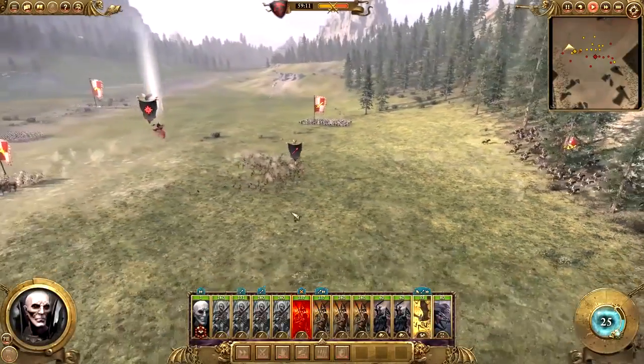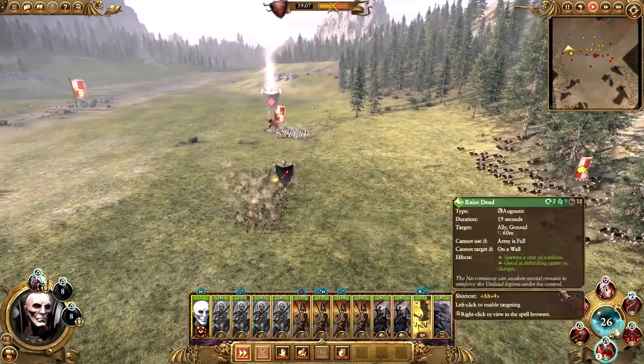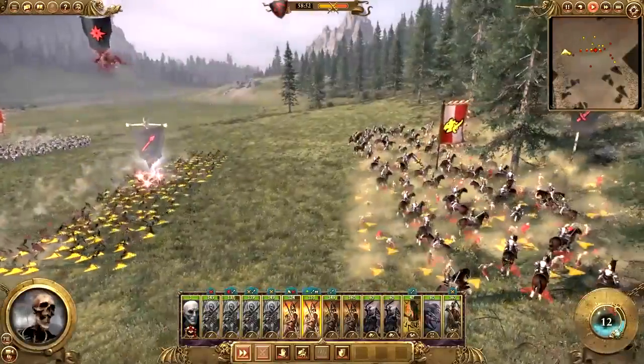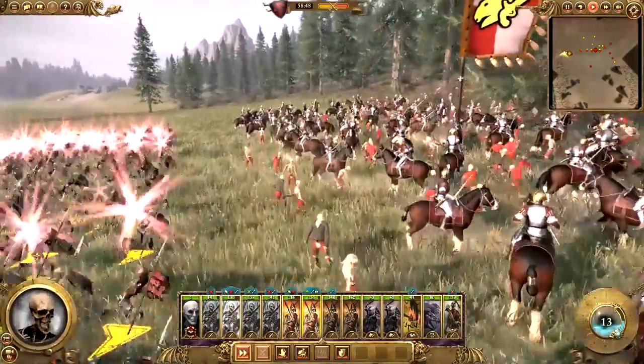Some spells can be used to completely catch your enemy off guard. Can't quite chase down that pistolier cavalry that keeps shooting you from a distance? With the Lure of Vampires, you could cast Raise Dead, reanimating a unit of zombies behind them. Now they won't know where to turn to avoid close quarters combat.